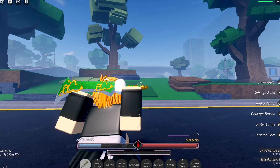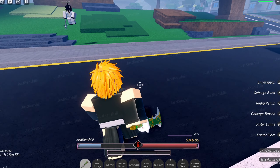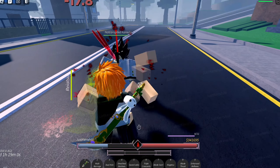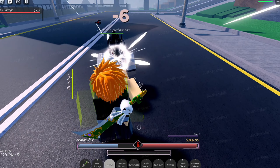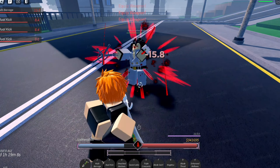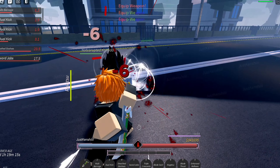We're going to be showcasing the new Mugetsu. Mugetsu is a really good clan skill, though it's kind of hard to hit because the hitbox is kind of weird. But Mugetsu is pretty cool at the end of the day. Let me know your thoughts about Mugetsu in the comment section below, and what else you want to see for the Kurosaki clan in the future — because it's the MC clan, so it has to be pretty good.